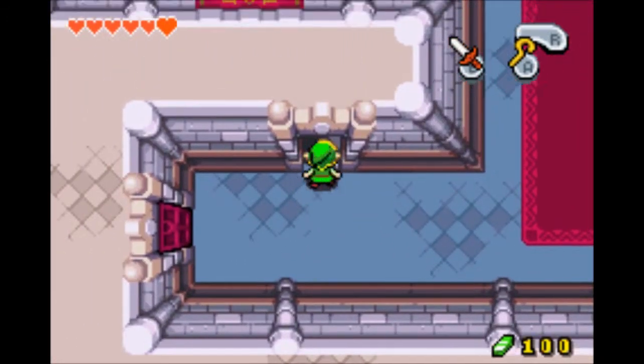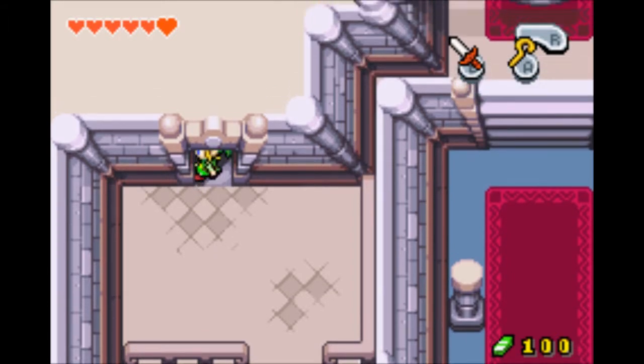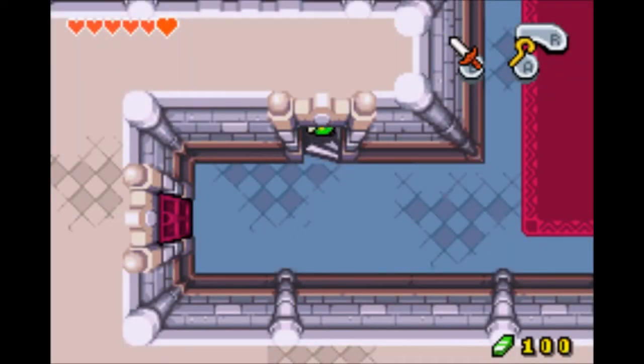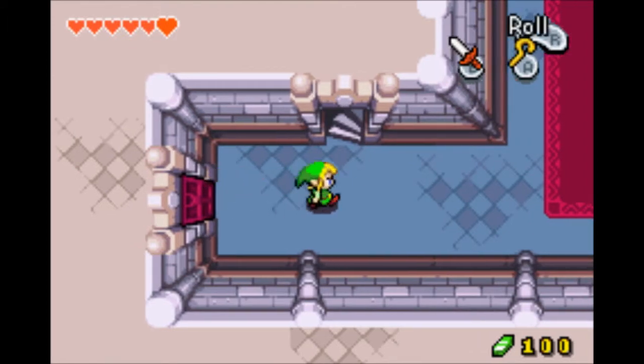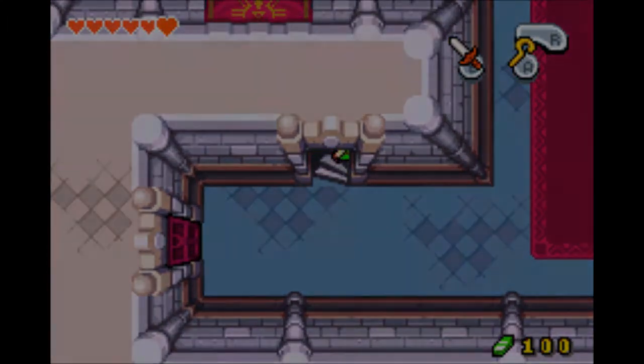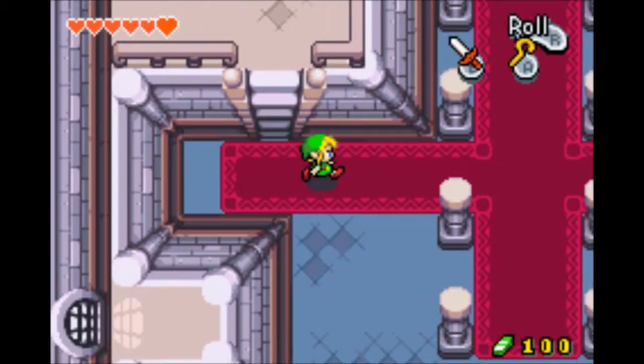What's down here? There's some stairs and a door that's closed. Can I do something with the door? Can I open it, maybe? No. That door doesn't leave any room for doing stuff right now.